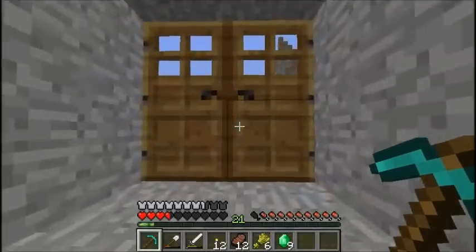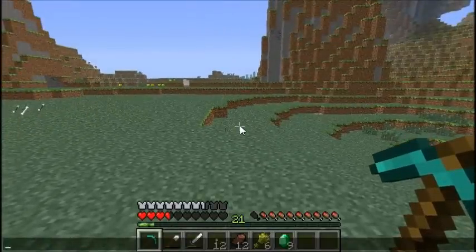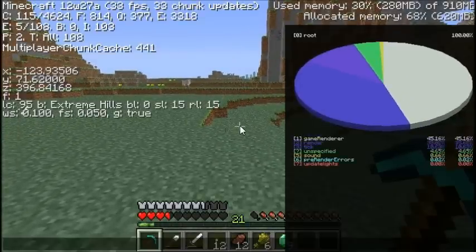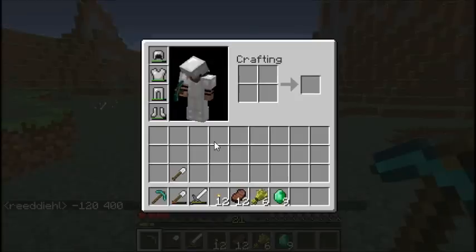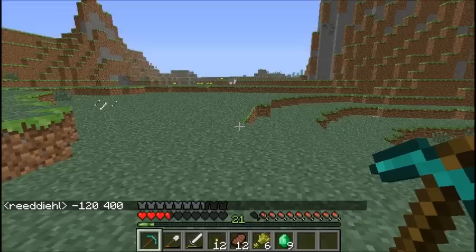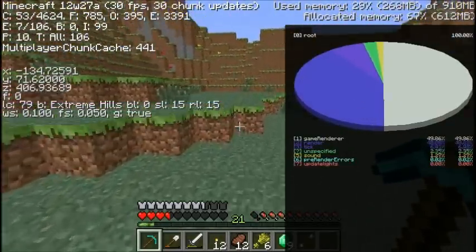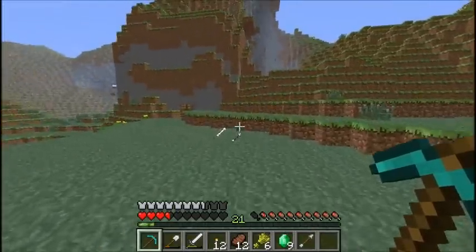Let's go over there and check that out, let me look at the Amidst. It appears that the closest village is at 288, 1040. So we can go ahead and put our current coordinates in the chat so we can work our way back here. We're at negative 120 and 400. We want to go towards 288, 1040, so it'll take us a while — 288 would be in the opposite direction.